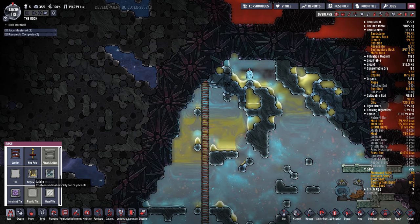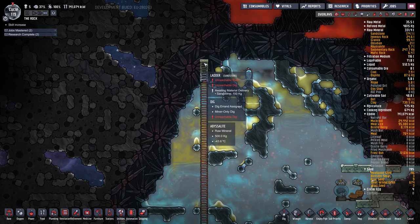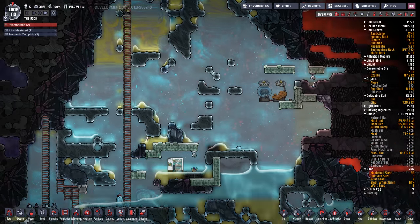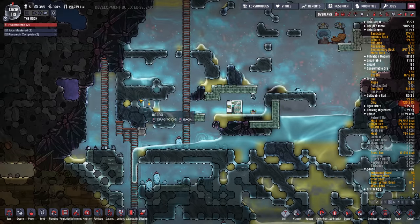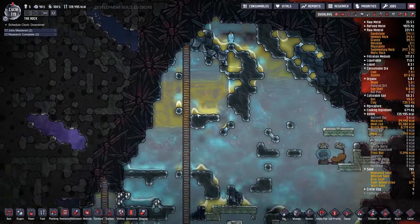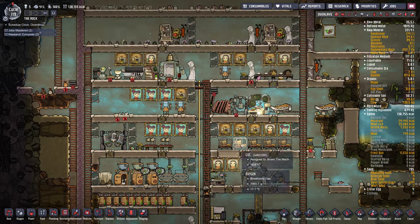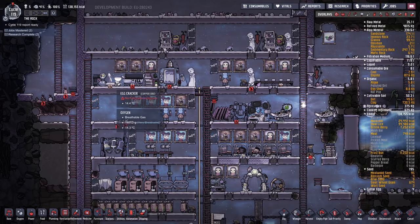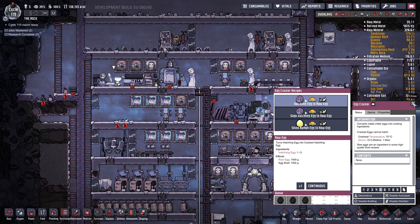Let's start building a ladder up here. Where does space start? Right here. So we'll poke a hole in here once we — oh, they're getting hypothermia. Oh, they're boiling up here. Crap. Let's go to the side instead because I don't want them to walk through that. So let's cancel that for the moment. Hatches are overcrowded — let's crack some eggs. Sage hatch, let's do that. I think it's safe to do a few regular eggs as well. And we got two hypothermia victims.